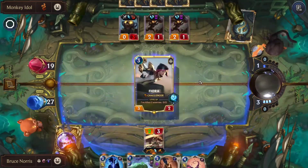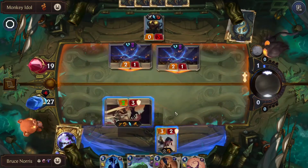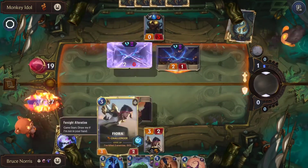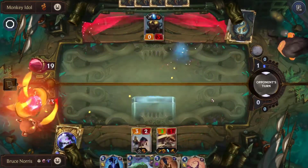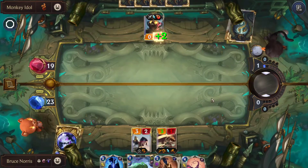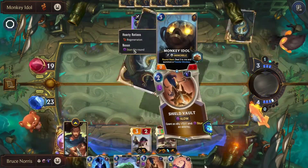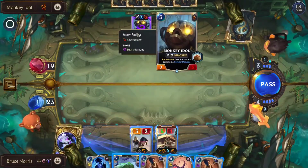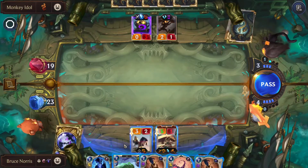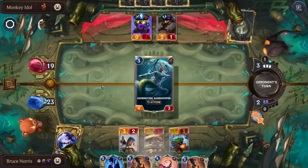Here's kind of where me picking Fiora comes in — we're going to be using Fiora here. Unfortunately, as you know, if we use Fiora right now to block, she would die. So we're going to wait a little tiny bit. Here's our chance. Unfortunately the Monkey Idol does have Regeneration, but it just took two damage, so we'll be using that to our advantage.